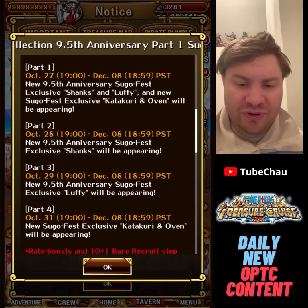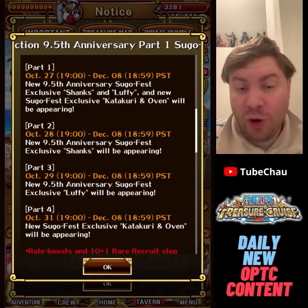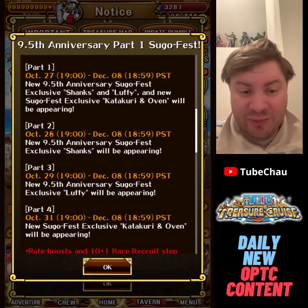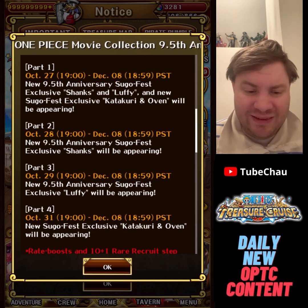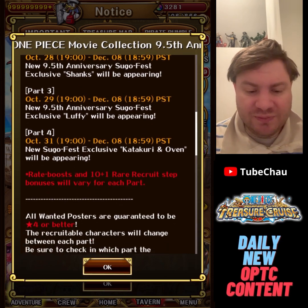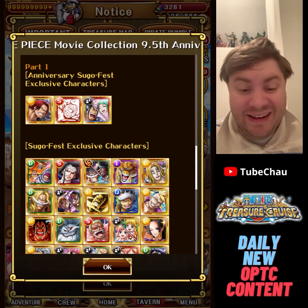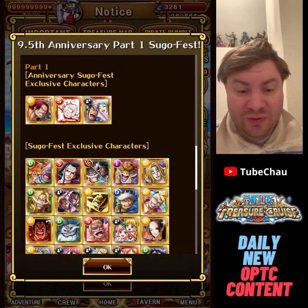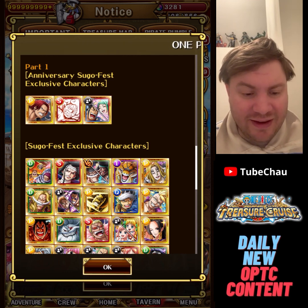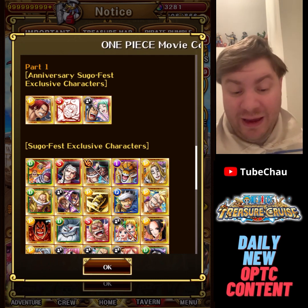As for the four sugo parts: Part 1 will have all new legends. Usually the rates on these sum to 0.5% together, so a very low chance to get any new legend there. On Part 2 you'll be able to pull the new Shanks, on Part 3 the new Luffy, and Part 4 the new Katakuri and Oven — though there's one day off before Part 4. On Part 1 you can get Shanks, Luffy, and Odan Toki, with Odan Toki as the most recent anniversary legend likely at 0.5% rate.